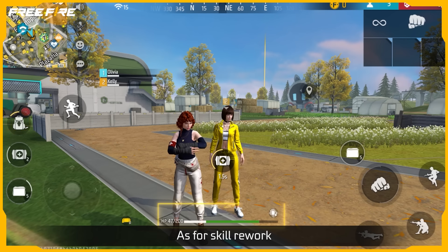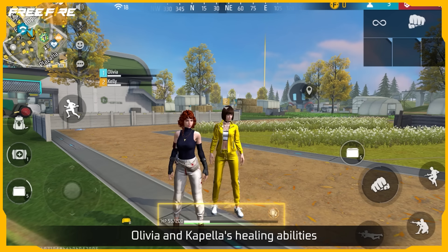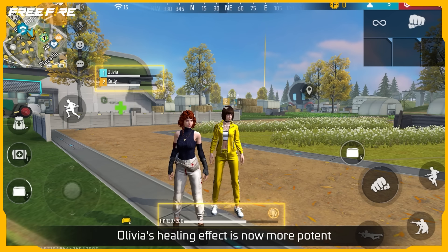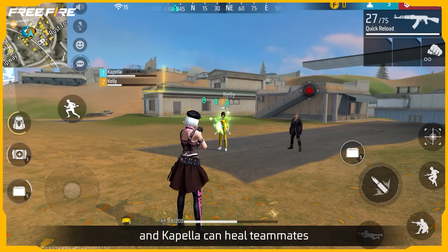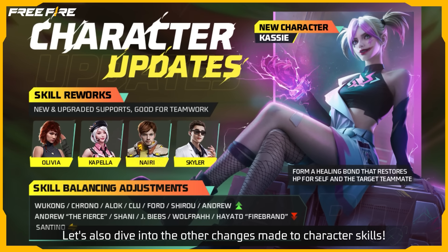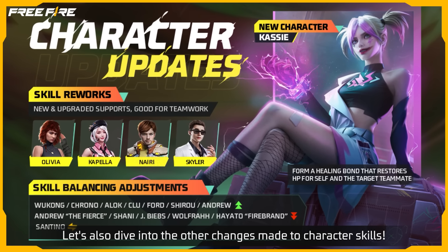As for Skill Rework, Olivia and Capella's healing abilities have been significantly enhanced! Olivia's healing effect is now more potent, and Capella can heal teammates with bullets of any gun she's using! Let's also dive into the other changes made to character skills!